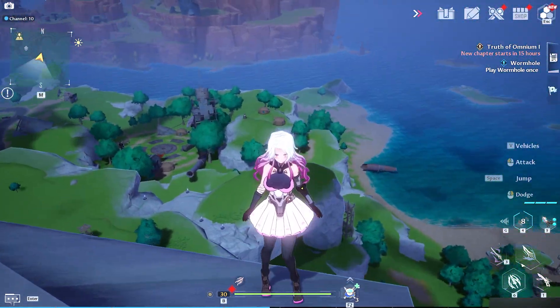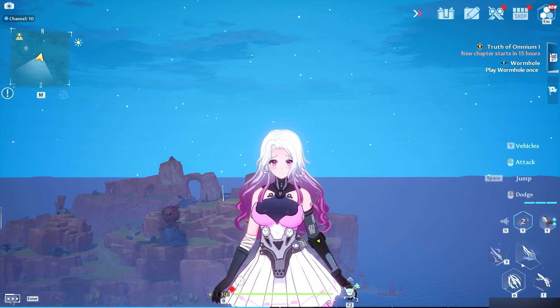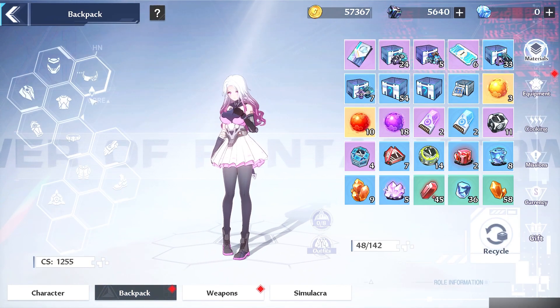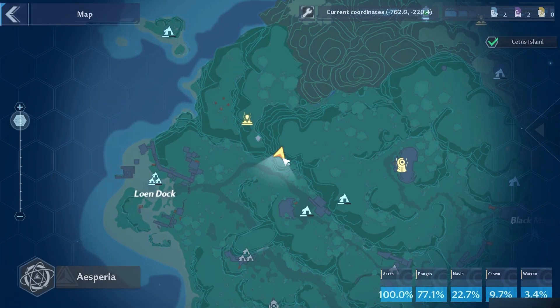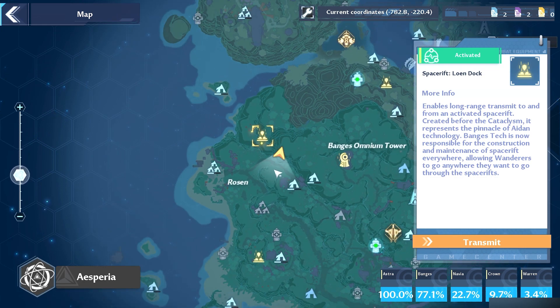We're going to be doing the free fall achievement. I got 21,300 health — I have all the bad equipment on so it has less HP, and I took off all my armor as well just to lower it down as much as possible. If you come right here on the map to the Lian dock, just teleport there and you'll be here on the mountain.